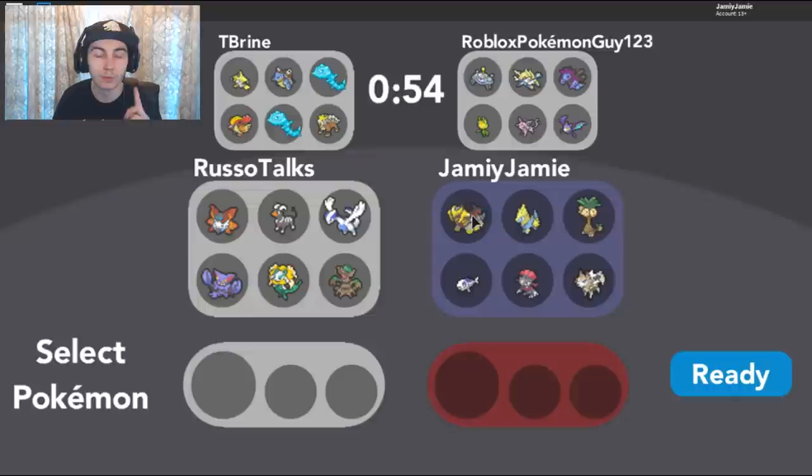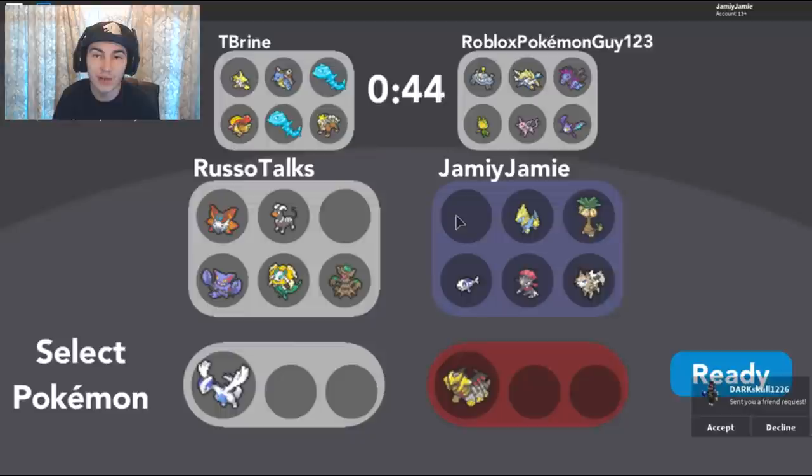For this video, I'm going to specifically be using the Durantina, and then in the next video I'm going to be using the Rayquaza, just to try and spread around. I don't want to use two dragons in the same team — that'd be very unfortunate — but we're up against T-Brine and Roblox Guy 123.